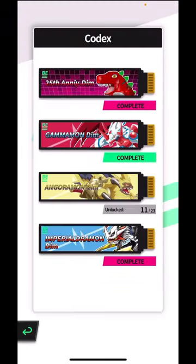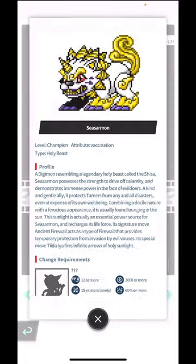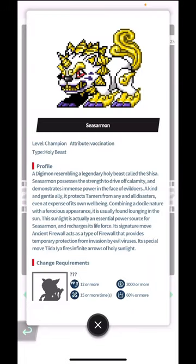It's Siesamon - or Shisamon - I guess it's Shisa because it's like the stone lion, the Shisa. In Dark it's Siesamon. So basically, Siesamon is a Champion Holy Beast Digimon, a demon resembling the legendary holy beast called the Shisa, like a stone lion.